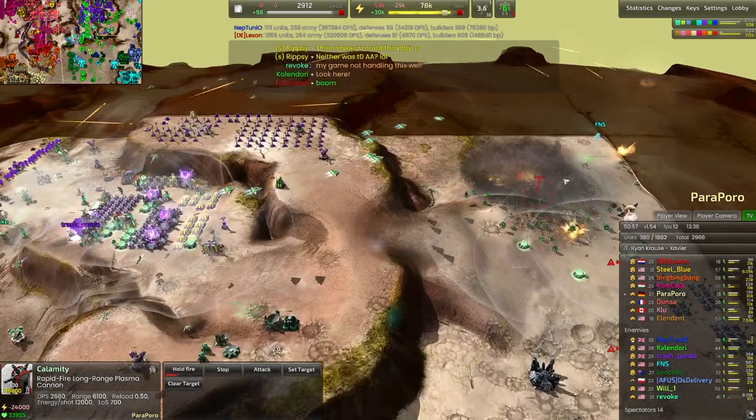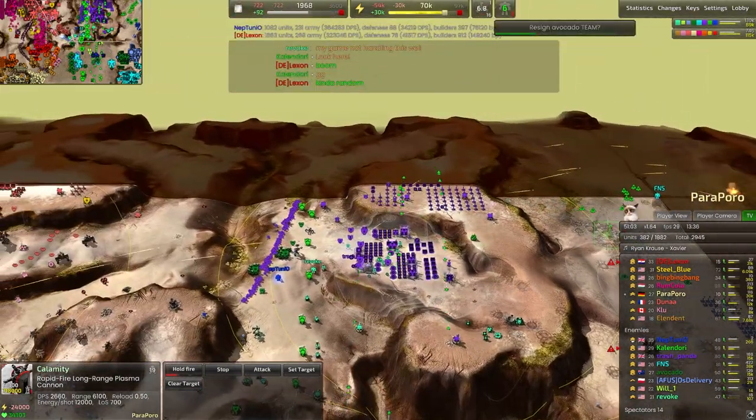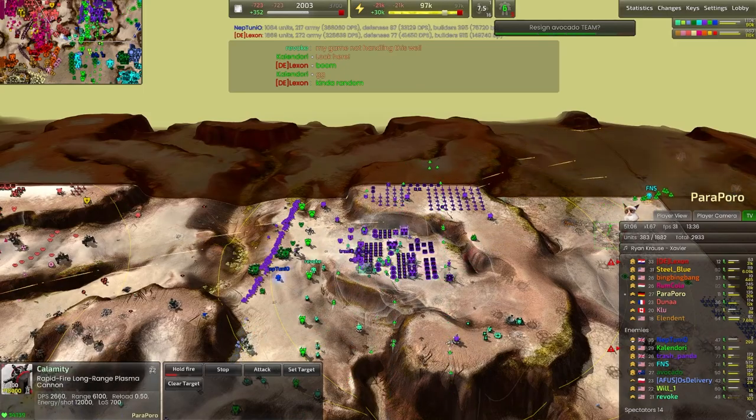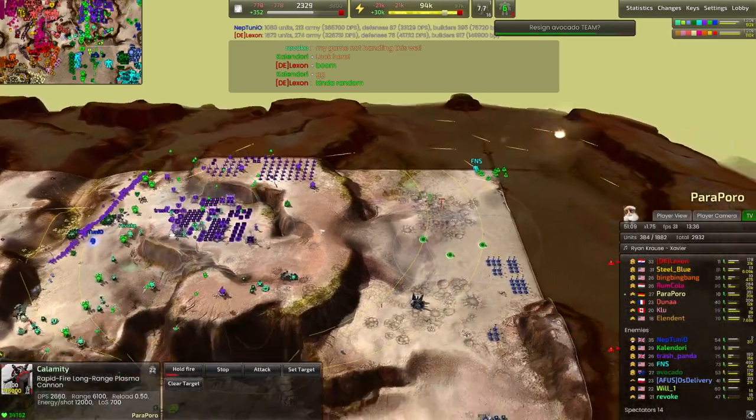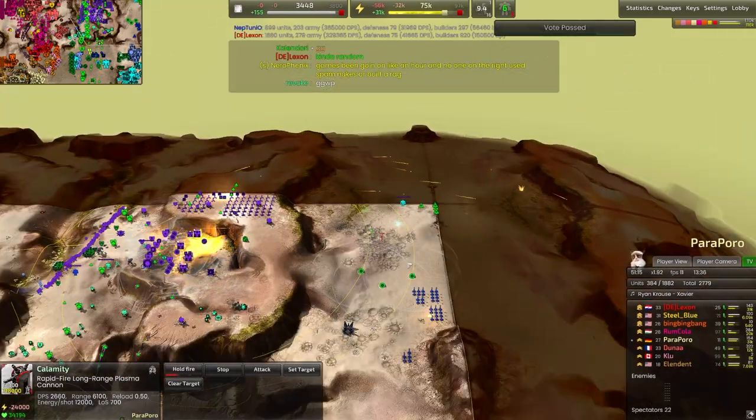Meanwhile we are deflecting projectiles again — and there goes Calendori's base up north here, lighting up as these plasma shields deflect all of those plasma projectiles right into the heart of the green player's economy.